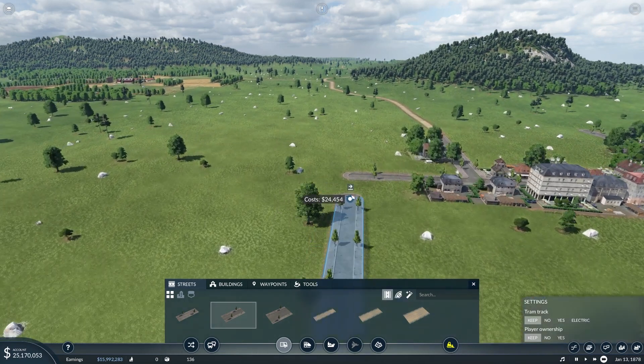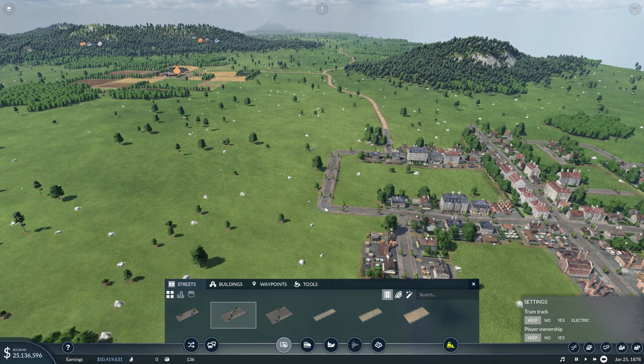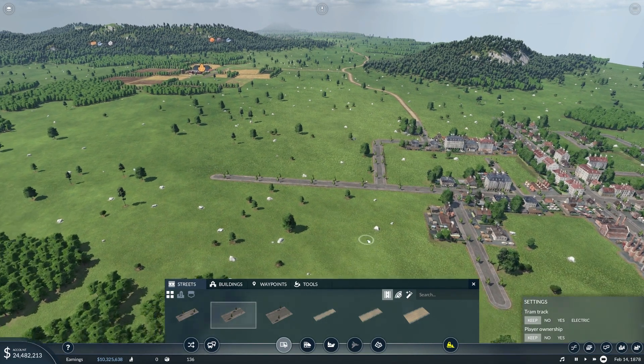Let's start by connecting these two roads together, and then let's build a little road out that's going to lead to the train station.